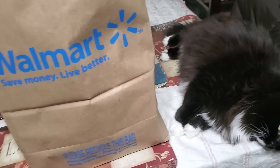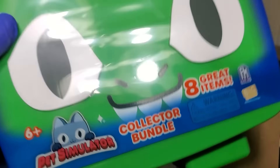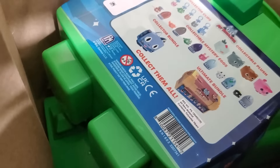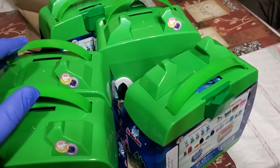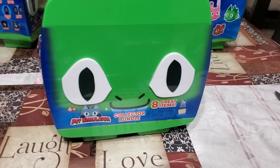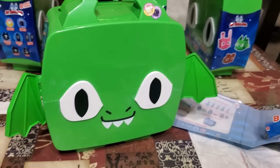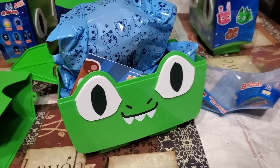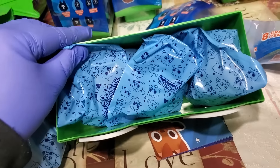I went to Walmart and picked up the new Pet Simulator bundle — it's the new dragon collector bundle, which comes with the squirrel that everybody's been looking for. I made sure to get a bunch; we got one, two, three, four, and five — five collector bundles. We're gonna open four of them and leave one for a short. It literally has wings — the dragon has wings, that's awesome.